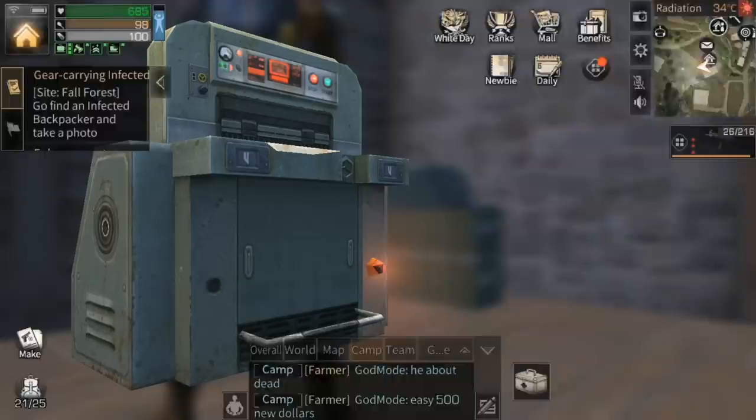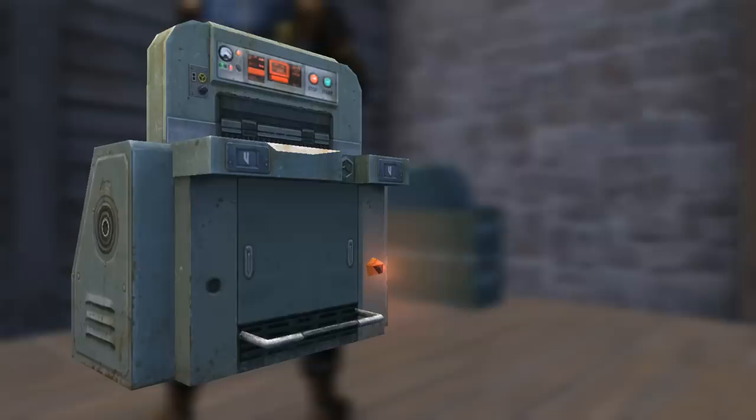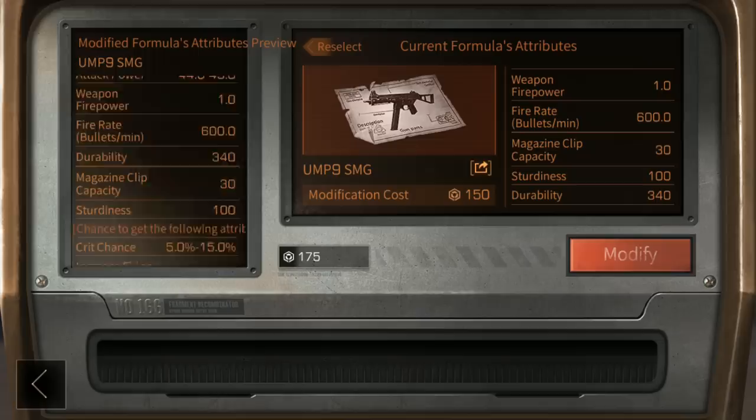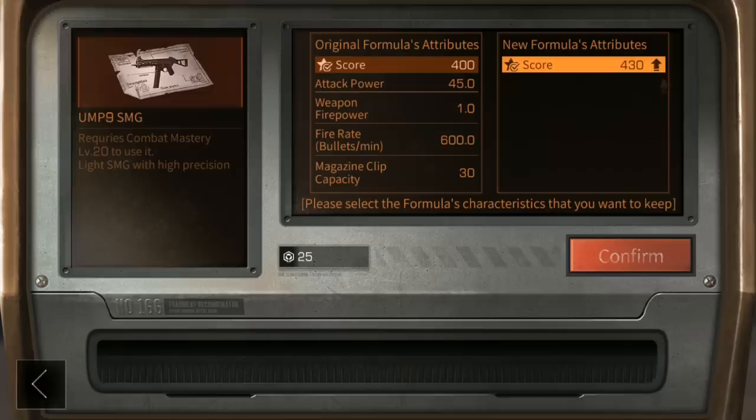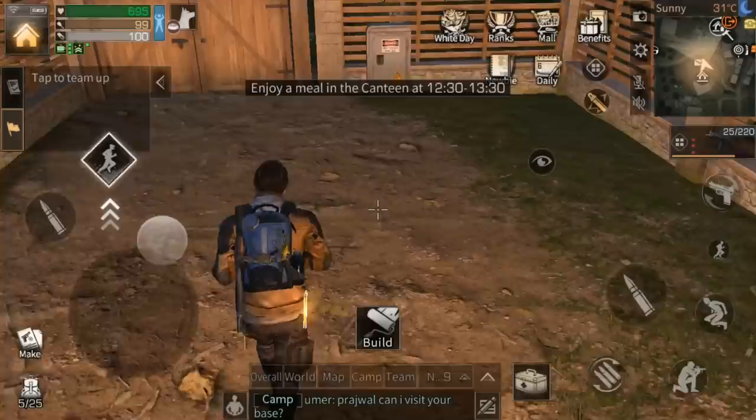The third area of progression is research. By spending formula shards and gold, you unlock new formulas to build better items. Duplicate formulas are turned into formula R&D data, which you can use at the exchange center to buy new formulas or upgrade existing ones. I'm not an expert on formulas yet because I haven't unlocked fusion 4, but I have a strong hunch that it's best to do as little research as possible now and save all research points for when you hit fusion 4.